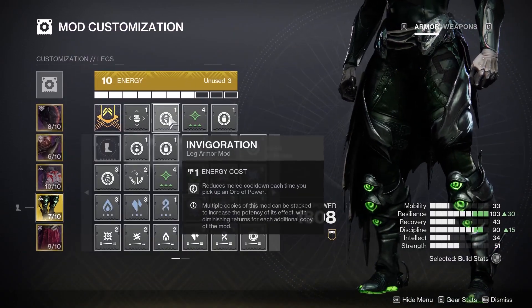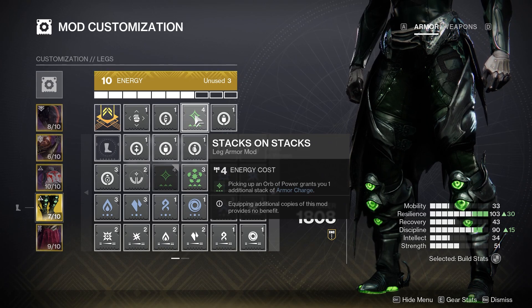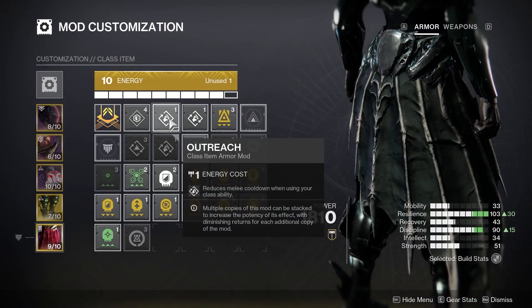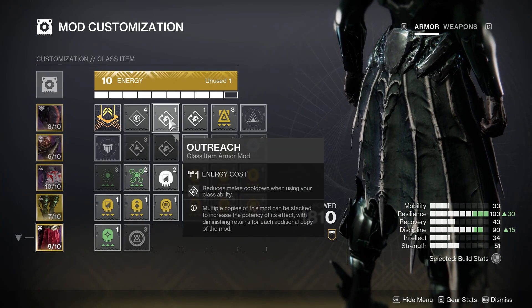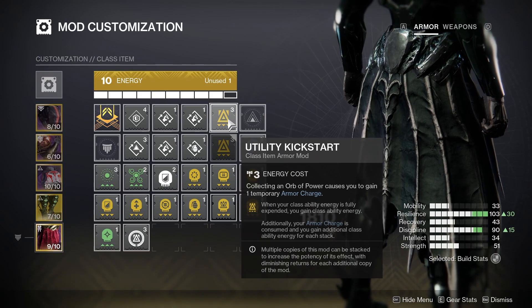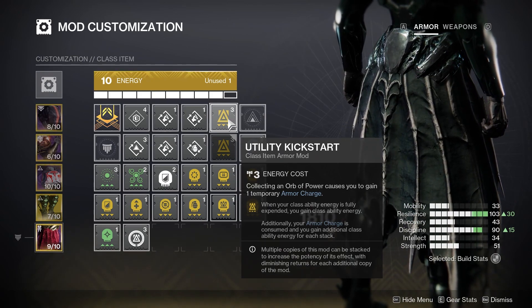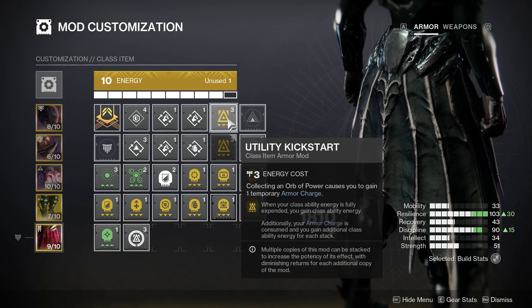On my legs, I'm using an Invigoration mod — reduces melee cooldown each time you pick up an orb of power. I'm also using Stacks on Stacks — picking up an orb of power grants one additional stack of armor charge — and Better Already, so your health begins to regenerate immediately after picking up an orb of power. On my Titan mark, I'm using two Outreach mods to reduce melee cooldown when using your class ability, and finally Utility Kickstart — when your class ability energy is fully expended, you gain class ability energy, allowing you to use your class ability to suspend targets and giving you back some melee energy.